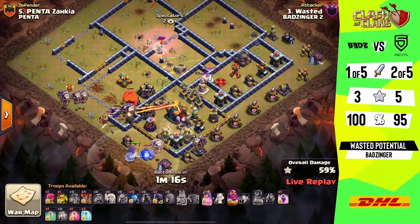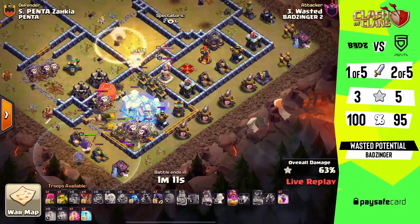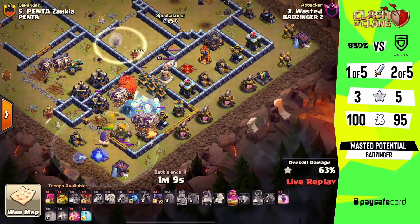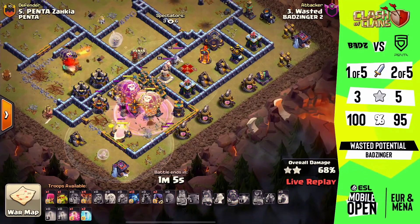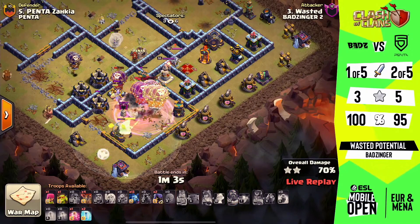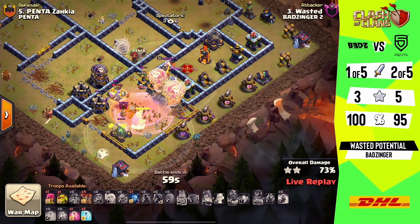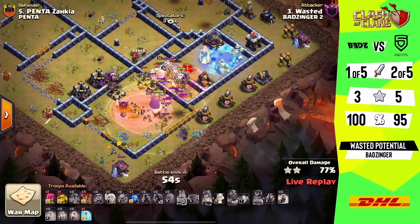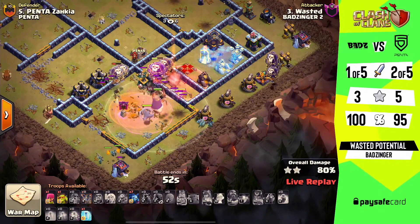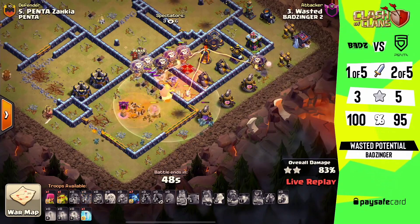That drop on the rage for the queen just to speed her up and get that multi down is huge. Unfortunately we don't get to see the stone slammer come in and take on the scattershot, so he has to force a couple of extra loons to work their way in. But you have that nice safe zone — once you get in, you're safe. This should be enough to move along, but we do have to go through the poison bomb from the town hall, so we lose a lot of loons despite having the warden ability.